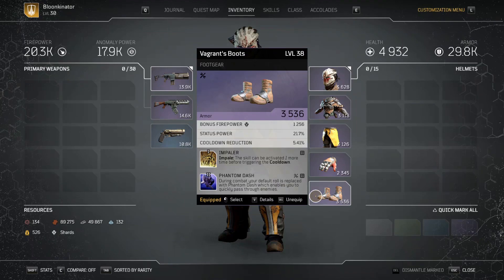On my boots we got Impaler — Impale can be activated one more time before triggering the cooldown, so I have two charges of Impale. We also got Phantom Dash — during combat your default roll is replaced with a phantom dash which lets you quickly pass through enemies. This is by far my favorite mod in the whole game. Pretty much you have a blink — you can blink around enemies, get behind them, use abilities, escape damage. You can phase out of existence when you're about to get sniped or jumped on. It takes a little timing to get used to but once you do it's phenomenal.